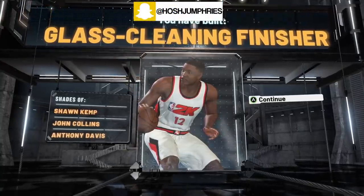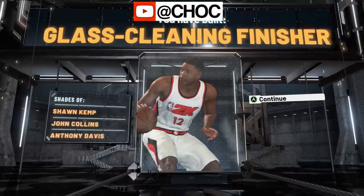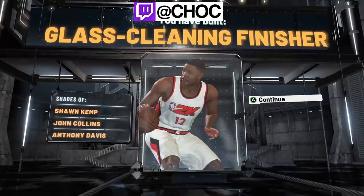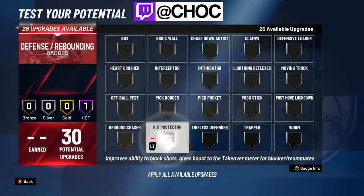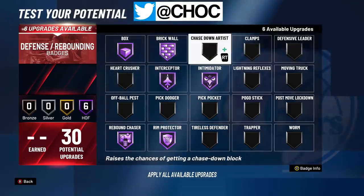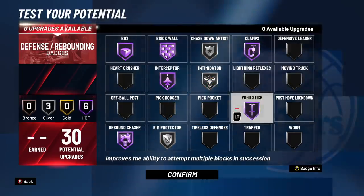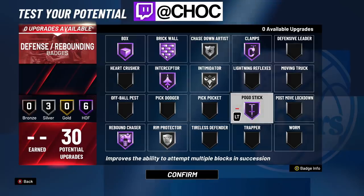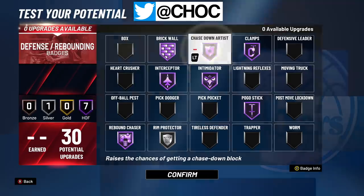This build is going to be an absolute demon in the twos, in the threes, and in pro-am. If you're running an inside center build, this is 100% the build you need. I had a build like this in NBA 2K20 that a lot of people were skeptical on, and when they made it, they loved the results. With 30 defensive badges you can really make sure your paint is not sweet at all. You can run them all on Hall of Fame — you have the ability to be an absolute demon. This is just a template; you can run it to whatever fits you.